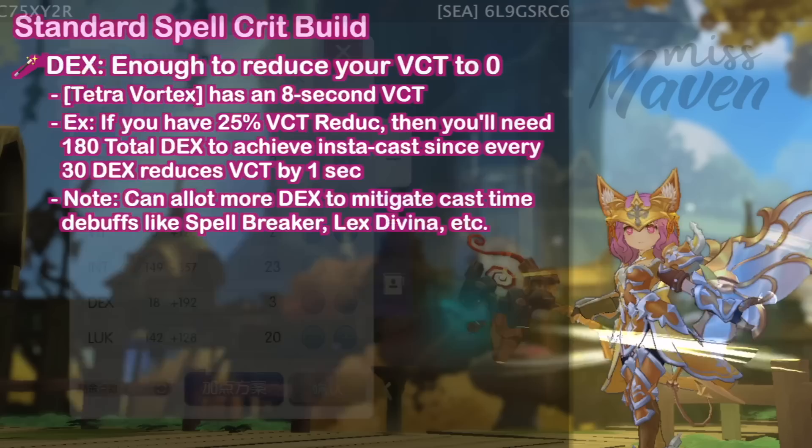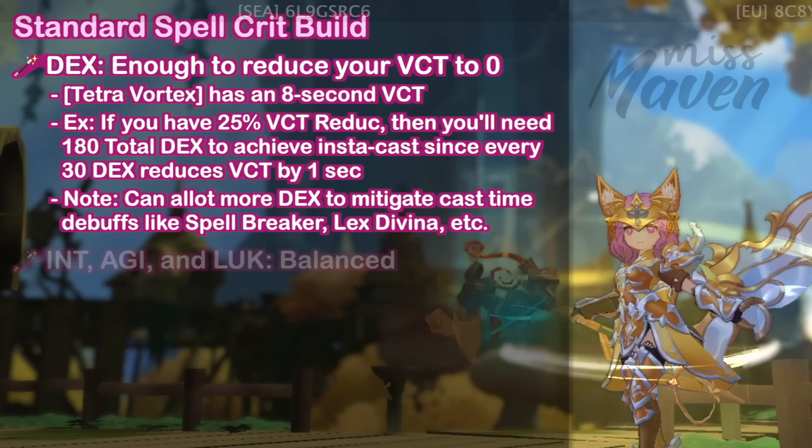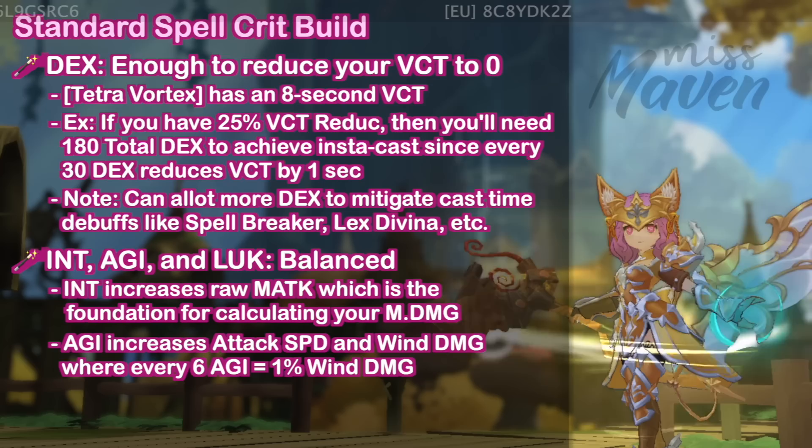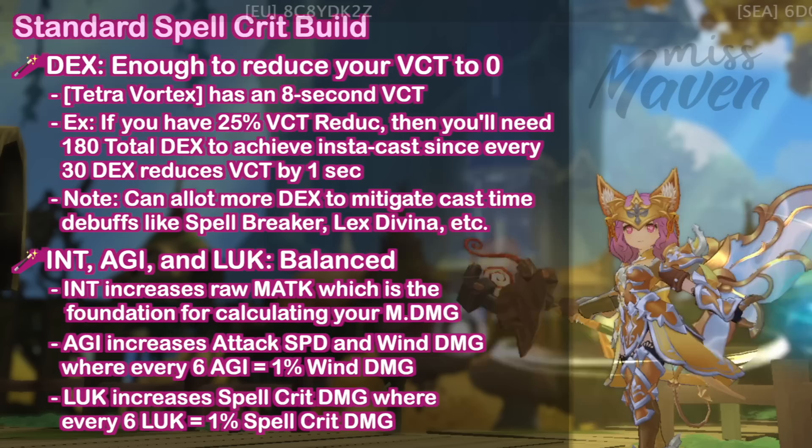First up, let's take a look at the important stats to upgrade. For attribute point distribution, allot points first on dex to instantly cast Tetra Vortex, which has an 8 second variable cast time. After that, you should balance these three attributes: int for boosting your damage output and increasing your raw magic attack, agi for increasing your attack speed and wind element damage, and luck for increasing your spell crit damage.